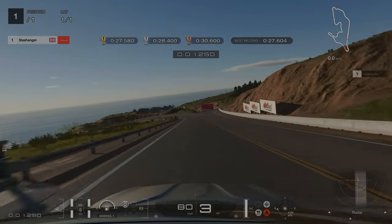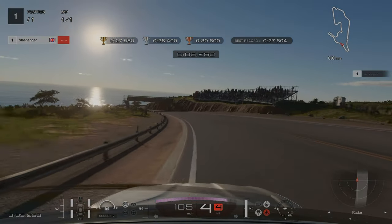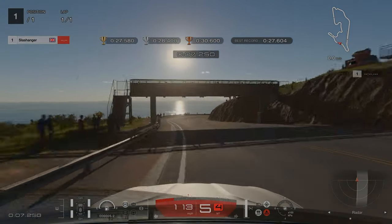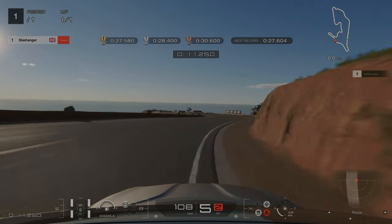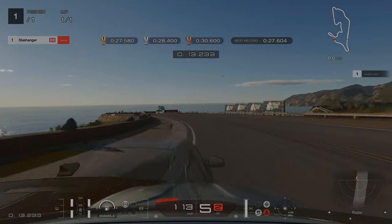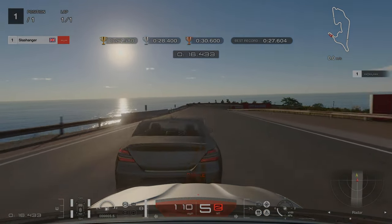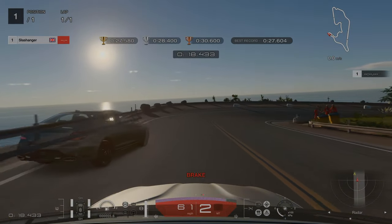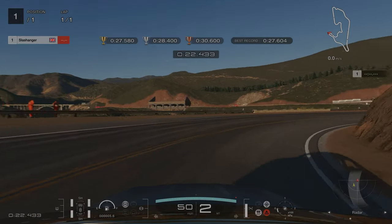For Mastery License 6, for the first two corners we're going to be right on the edge of track limits, which is the solid white line. We're letting off just as we go under the bridge, waiting for the car to turn in before we go back on the accelerator. We're braking just after the 400m board. Really important — you brake in a straight line with this car, otherwise you will lose the back end. Then we're looking for as smooth an exit as possible.